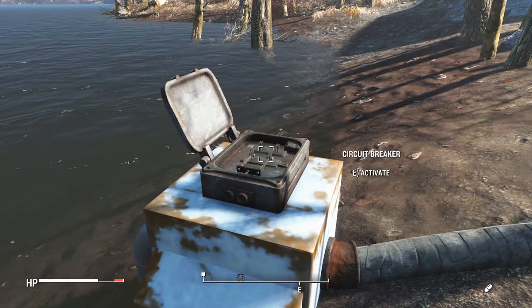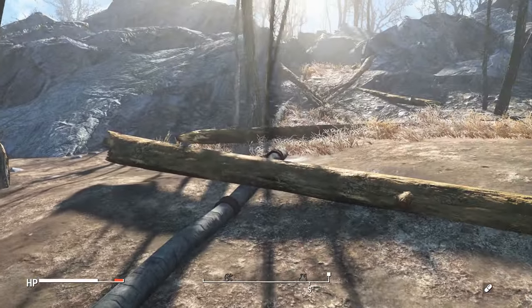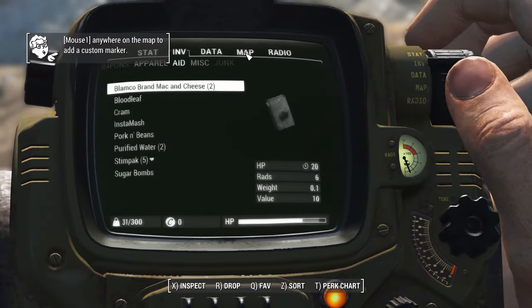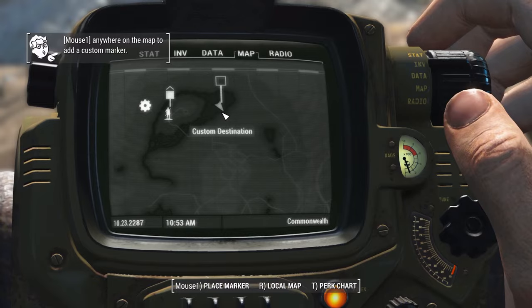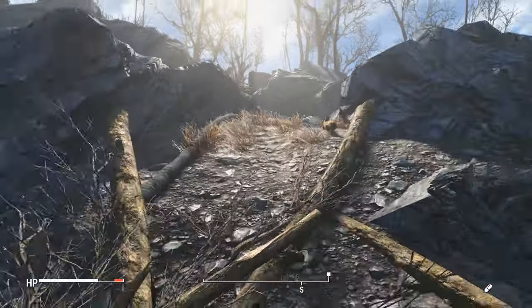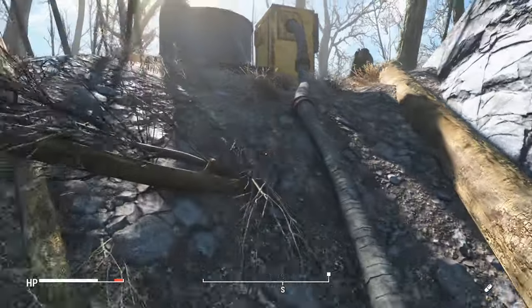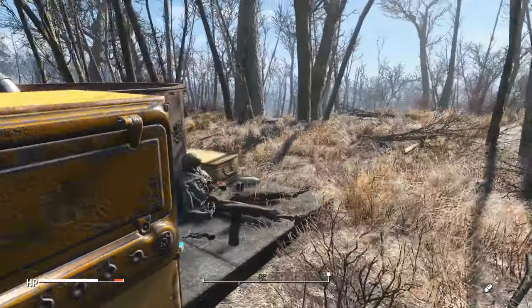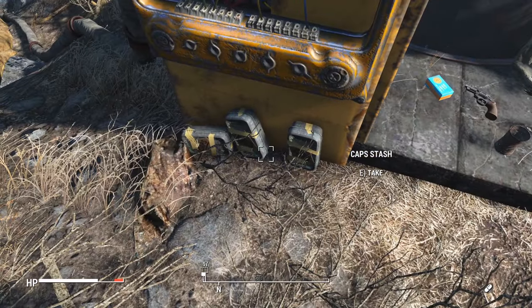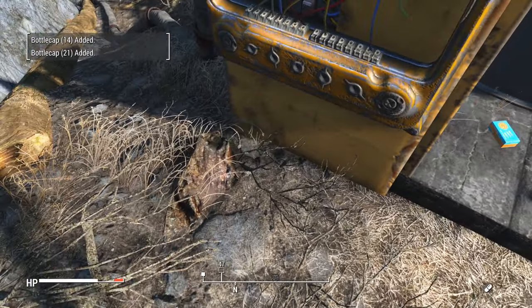Alongside the edge of the lake, just east of Sanctuary, you will find a switchboard. Flick this and then follow the pipe — it's just here on the map. Follow the pipe up the hill and you will see a yellow lid you can now open. Inside are a few caps stashed away and right beside this, you can find a pistol and some ammo.